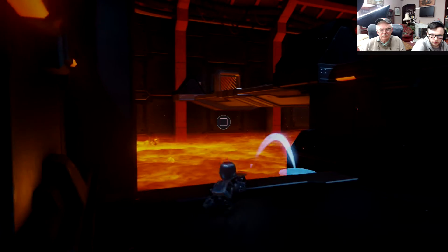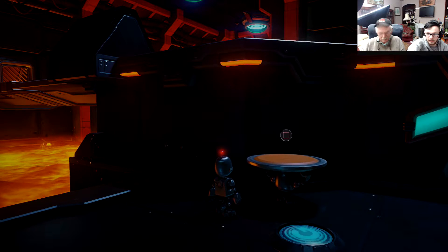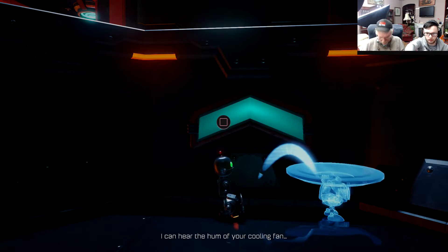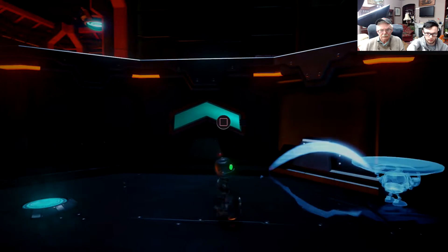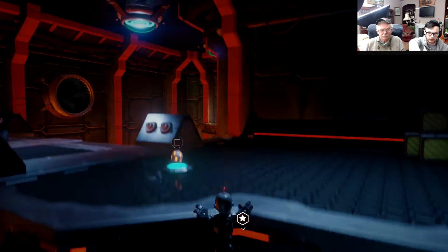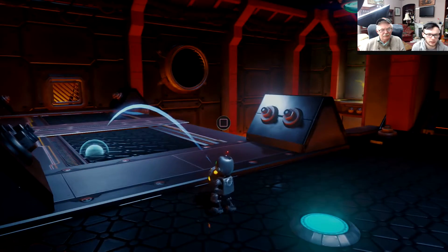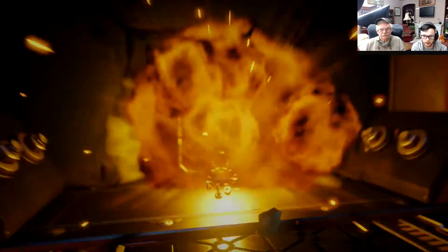No — hold. Press square. There. Jump on that. Square there. Okay you're too close — move out a bit and then turn around and aim. Square. Now X on that. Pick up the bomb and blow up the — where's that square? Yeah. Now go towards the vent. Now you can press — come on, come on.